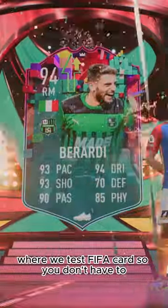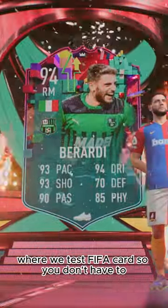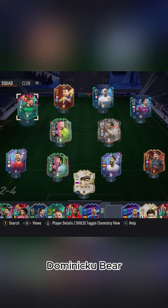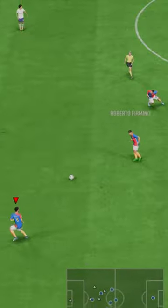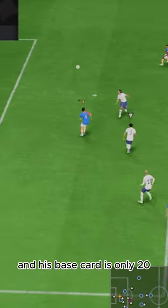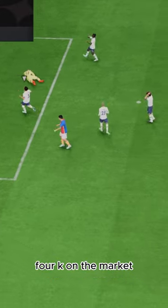Welcome to Baller or Bust, where we test FIFA cards so you don't have to. Today we've got this squad with upgraded level-up Domenico Berardi. We acquired Berardi via objectives, and his base card is only 24K on the market.